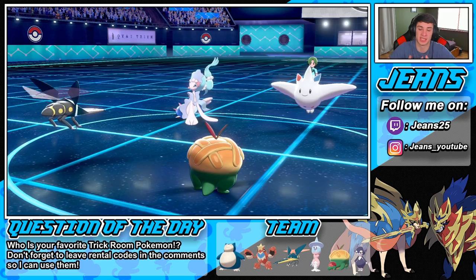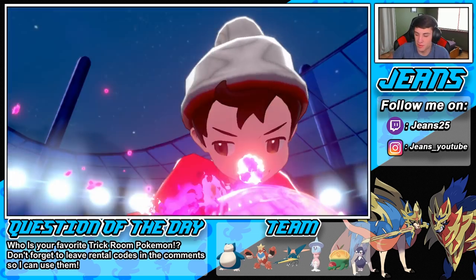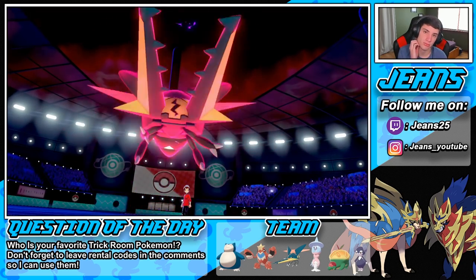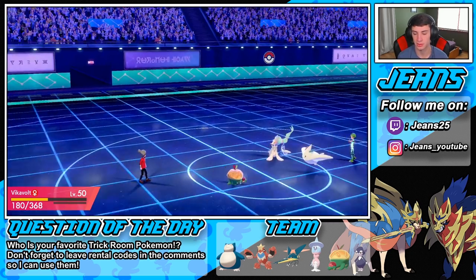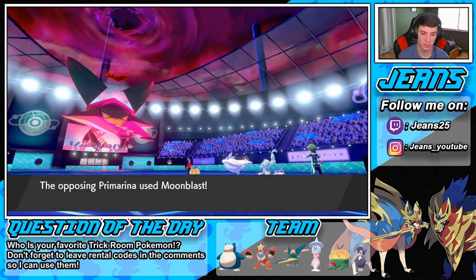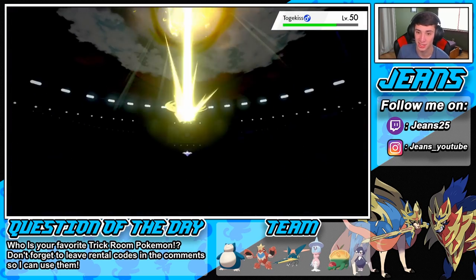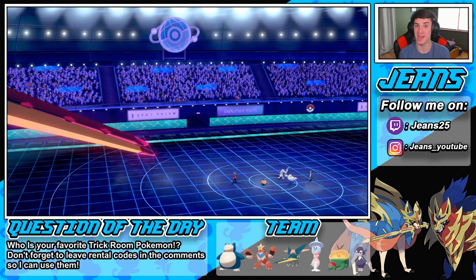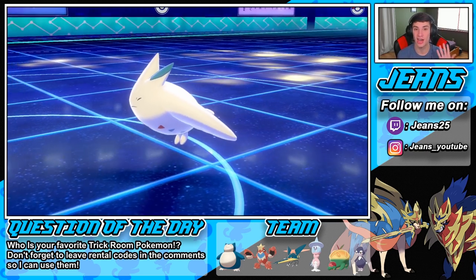Follow Me comes out again — we eat up the Moon Blast hands down. Max Lightning should come out and take out Togekiss while Apple Acid slides across. Bye bye Togekiss! Come on Apple Acid, Appletun come up clutch — do some work on Primarina. We get a crit — we're taking it out regardless. We get the Electric Terrain as well. We still have our berry from the Recycle. Apple Acid comes out again — nice damage and a special defense drop on Primarina.